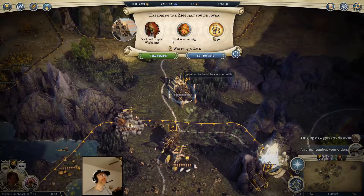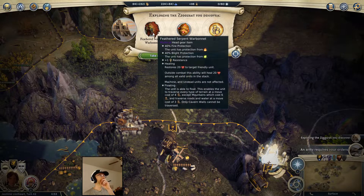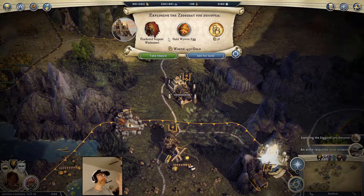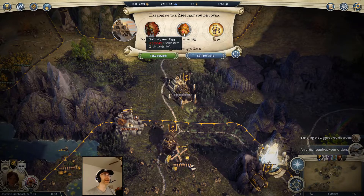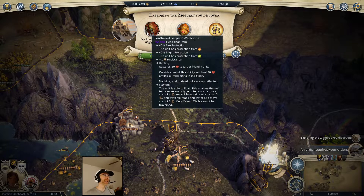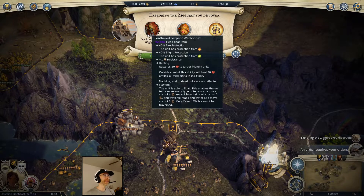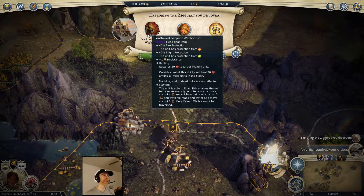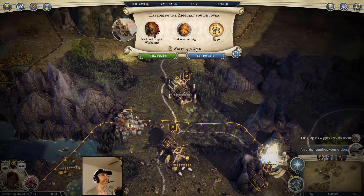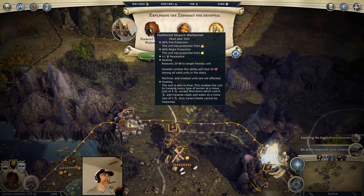I got a gold wyvern egg. That's nice. I'm gonna have to take that. I don't know if the game will last long enough for me to make use of it though - I have to hatch it. It might actually be better to just take the money. Fire and blight protection would give me healing - those are good items. On the off chance the game takes longer than I'm expecting, I'm gonna take those rewards.